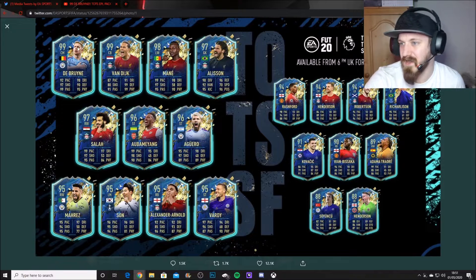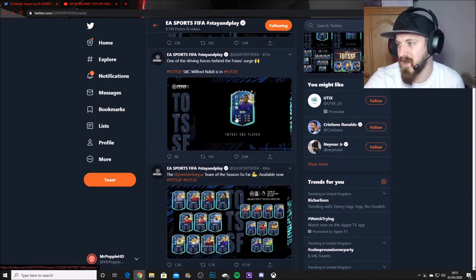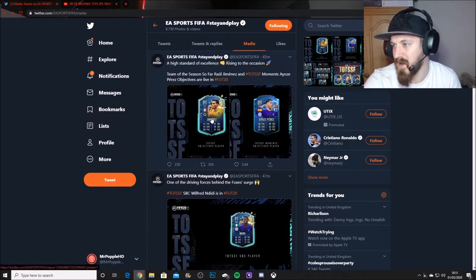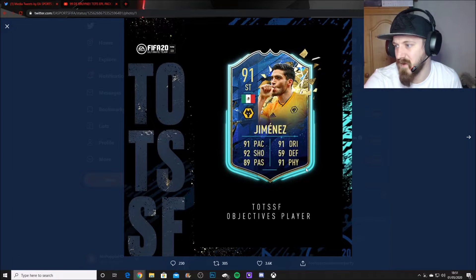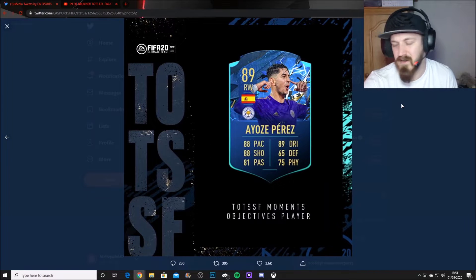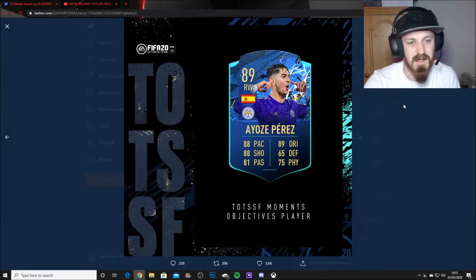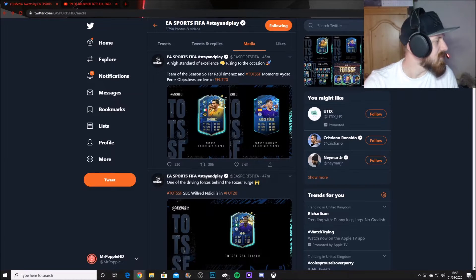Then Dean Henderson. And as well as that, there is an SBC Ndidi who looks like an absolute tank. And then they have themed objectives: you've got Raul Jimenez who looks fairly solid and fairly easy to complete actually. And then Iozzi Perez as well. So that's not too bad.